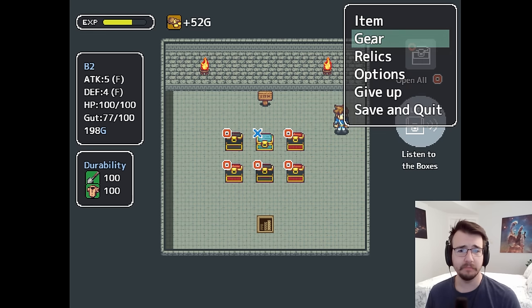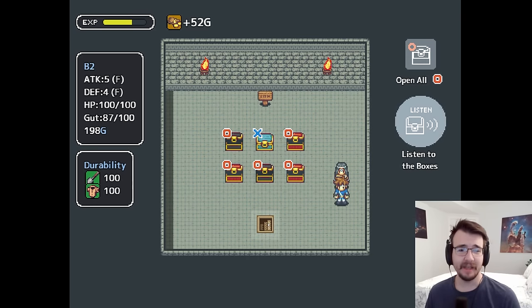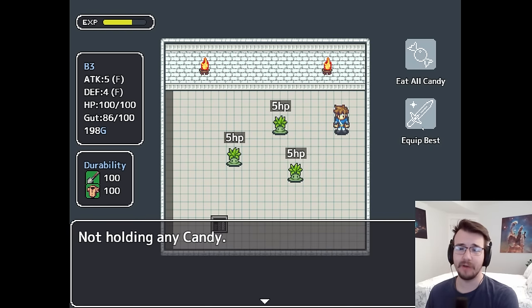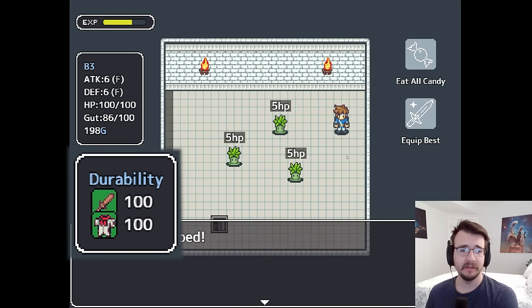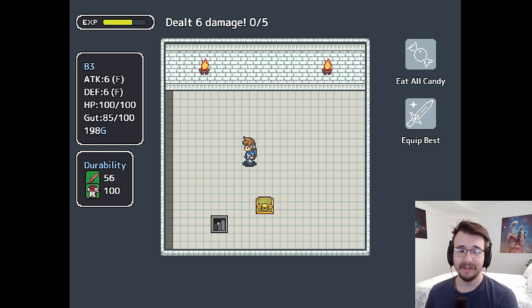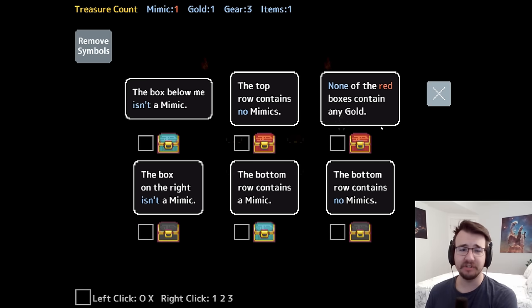I got a bunch of loot. Let me go to my items. One of the things I got is a cookie — I can just eat that, restore my gut, and have more time to solve puzzles in the future. There's also combat. I have stats on the side. I can eat candy to increase stats, and I can equip equipment to get myself a sword and armor and then beat the enemies. They're pretty weak right now, but we're only in the beginning of the game. You could choose to just go by without opening the boxes, but then you wouldn't get the loot.